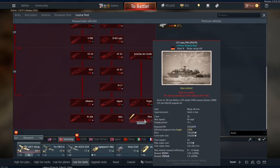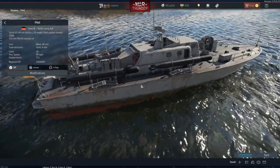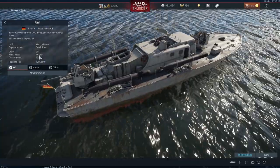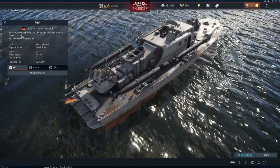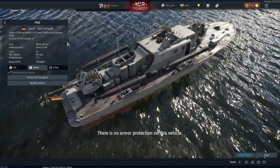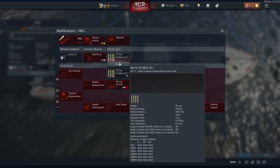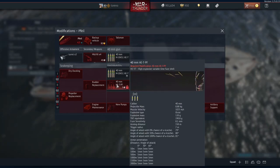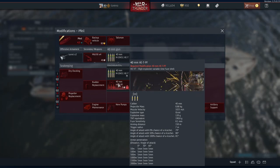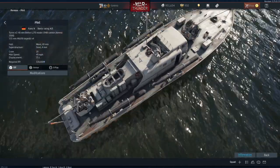Moving on to the Germans — they only got the one vehicle, the Fial (I think that's how you pronounce it, my apologies if not). This is basically a very fast PT-type boat with a top speed of 49 miles per hour, which is very good. It's got two 40mm Bofors cannons, the modernised variant — the Length 70 — and also carries four torpedoes. The ammunition for the Bofors includes High Explosive Fragmentation, Tracer, and HEVT. The HEVT penetrates slightly more armour, so it might be worth using against enemy ships, although I'd have to test whether the fuse sets it off too early.